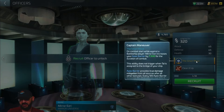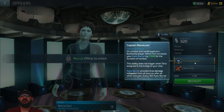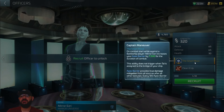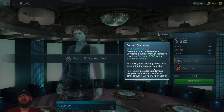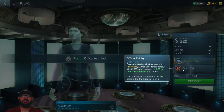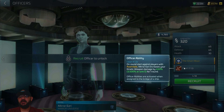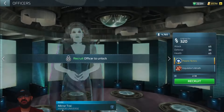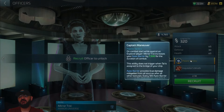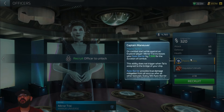Mirror Ezri Dax is my personal favorite — partly because I was named Ezri. Her captain maneuver is on combat start while in a battleship: Mirror Ezri increases your apex barrier by 75 percent for the duration of combat, boosting your longevity significantly. Her officer ability on round start against a player with Assimilate increases kinetic weapon damage by 450, scaling up to 3,500 at max tier. Mirror Troi's captain maneuver — Psionic Tactics — on combat start against an Explorer player, increases your apex barrier by 75 percent for the duration of combat.